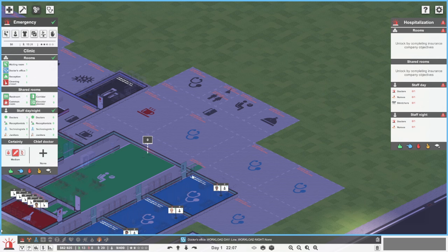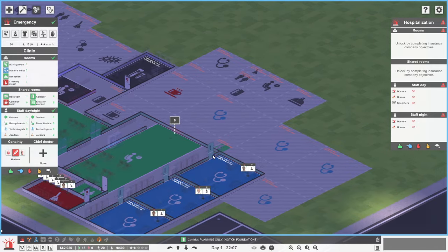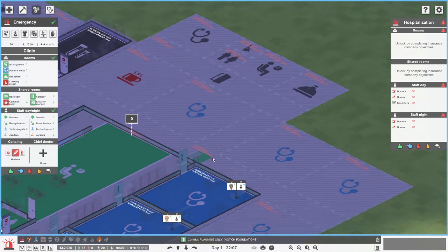We do need to get this here leveled out so we can come into this section. We do need to place in the corridor area, so before I actually forget, we do actually need to get certain bits sorted out for this.